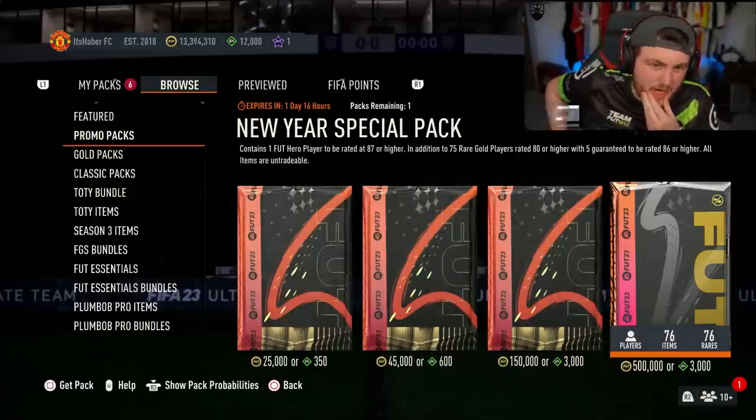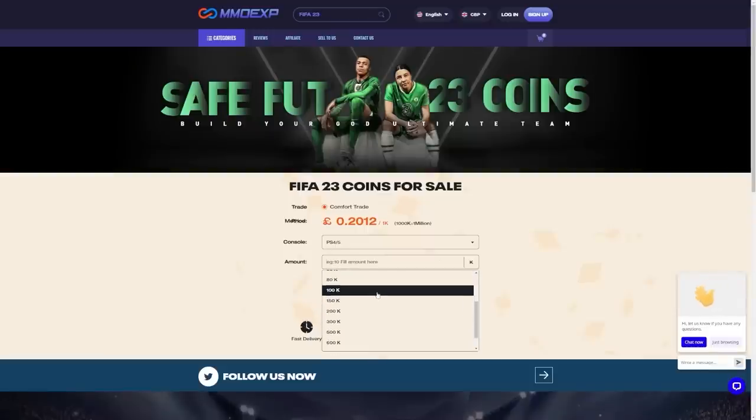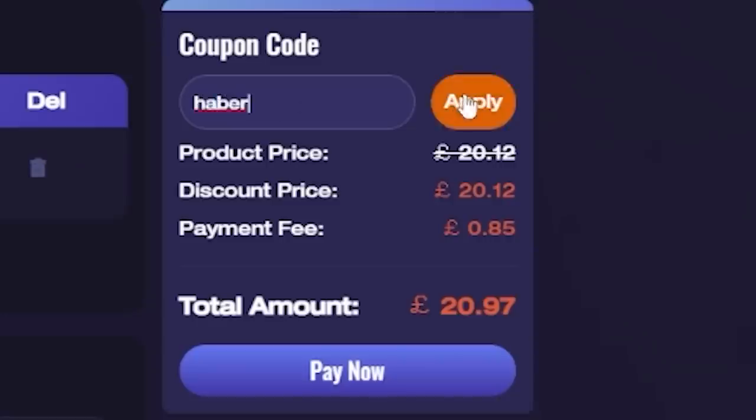EA dropped a New Year special pack — it's 500,000 coins. Let's open it. For cheap, fast, and reliable FUT coins, check out MMOEXP. There is a link down below. Use the code HABER to get 5% off all of your orders.